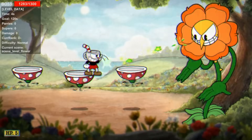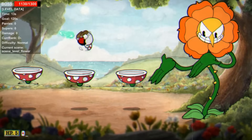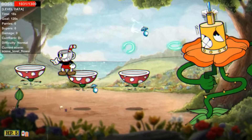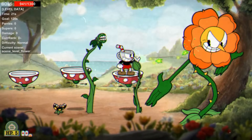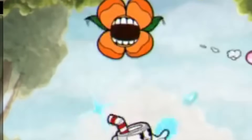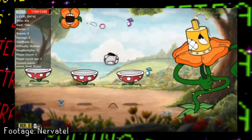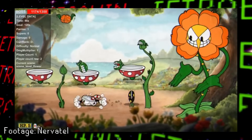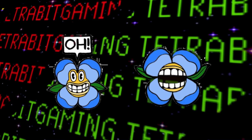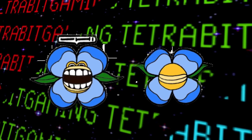And finally for scrapped boss mechanics: it's not a Cuphead video without Plant Boy. In addition to all the other seedlings Cagney can shoot, there's one more scrapped seedling that would spawn an unused blue version of the flying mini flower. The blue flower was apparently planned to actually help the player by shooting projectiles back at Cagney instead of at the player. Various leftover graphics of this blue variant are still found in the game.